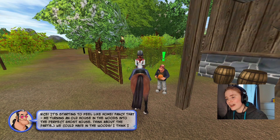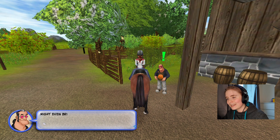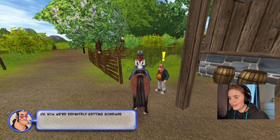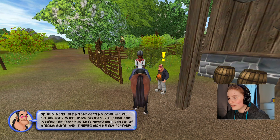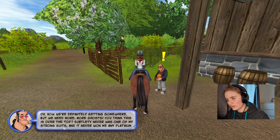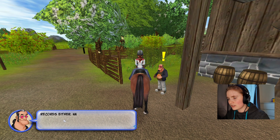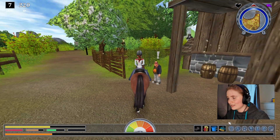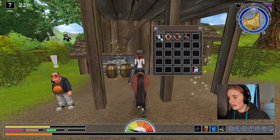I really like you. Me turning an old house in the woods into the perfect ghost house — think about the parties we could have in the woods. I might even bring some of my artists down here to perform. Bring Lisa and the Flaming Quartet! Now we're definitely getting somewhere, but we need more — more ghosts. Subtlety never was one of my strong suits, and it never won me any platinum records either. Hang them in the trees where people can see them for the biggest impact. This is starting to become my favorite character in these Star Stable games.